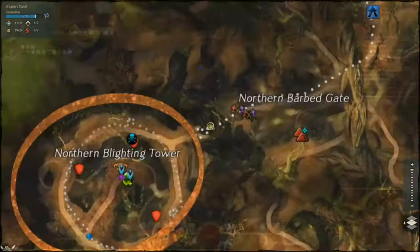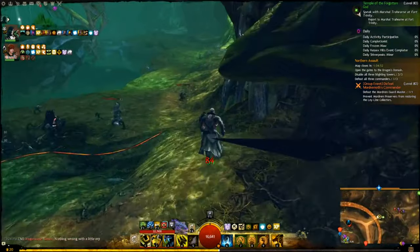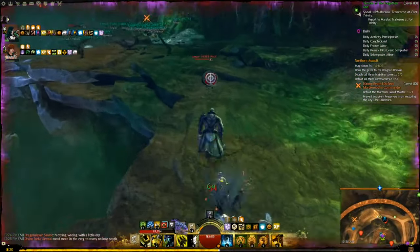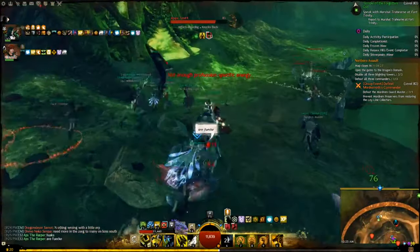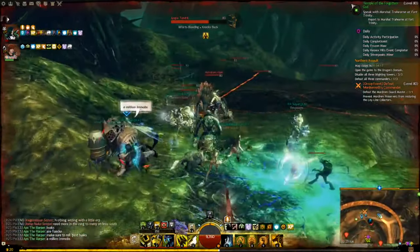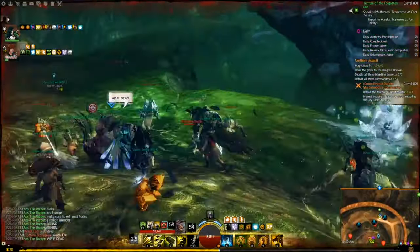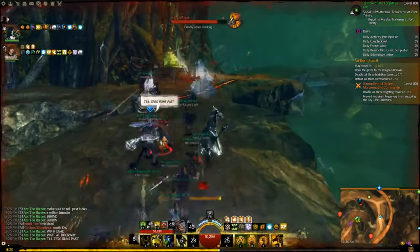If the north tower is finished and other towers are having problems — say the middle or south doesn't have enough people for the Zerg group — you can send some of the north's people to help. For example, if you had ten people in the boss group, send five to the middle tower and five to the south. That will help them with their Zerg group. The mechanic is the same everywhere, so that pretty much covers the tower boss.